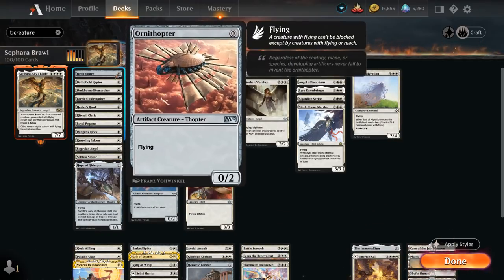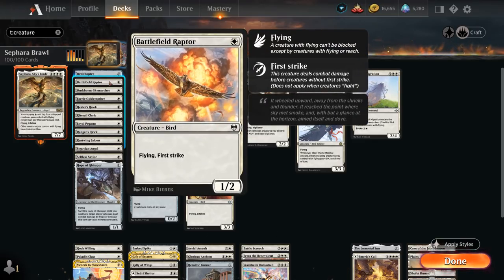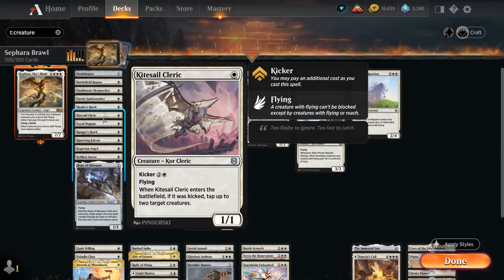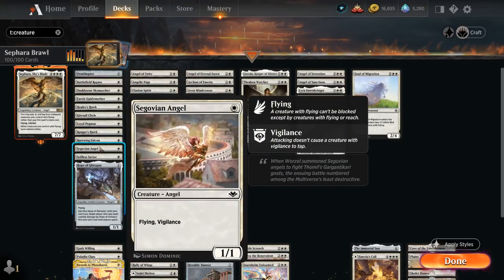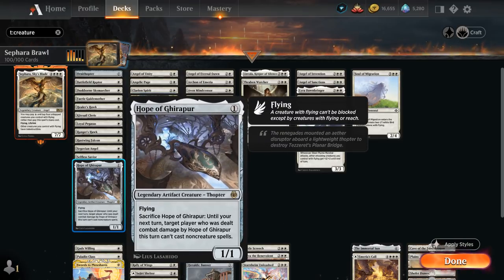Starting at zero mana with Ornithopter, then at one mana we've got a whole host of one-powered flyers: Battlefield Raptor with First Strike, Duskborn Sky Marcher, Fairy Guide Mother whose Adventure pumps a creature, Healer's Hawk with lifelink, Kaisel Cleric we can kick to tap two creatures, Loyal Pegasus, a 2/1 that cannot attack or block alone, Ranger's Hawk that can venture into the dungeon, Rustwing Falcon, Segovian Angel with Vigilance — useful since we can attack and still use it to cast our commander — then Selfless Savior, one of the few non-flyers, which can sacrifice to give a creature indestructible to save Sephara, and Hope of Ghirapur, a 1/1 flyer that on combat damage we can sacrifice to prevent the opponent from casting non-creature spells on their next turn.